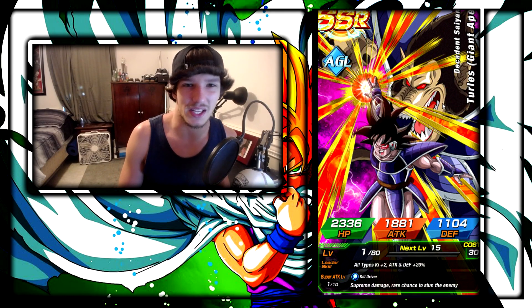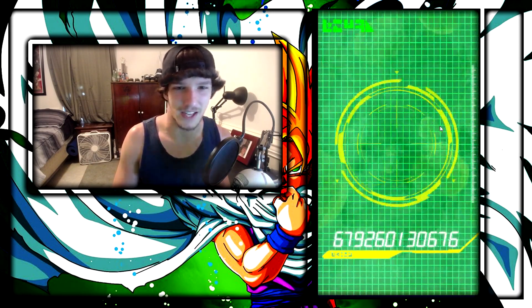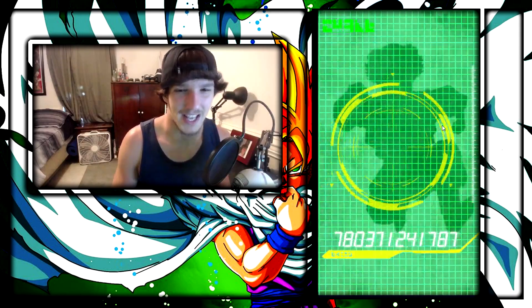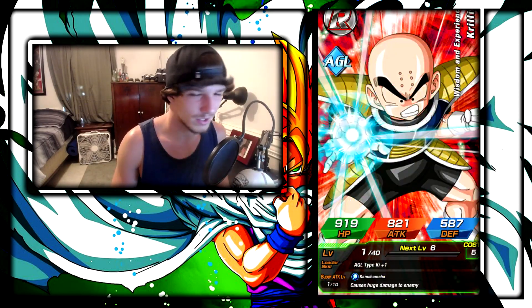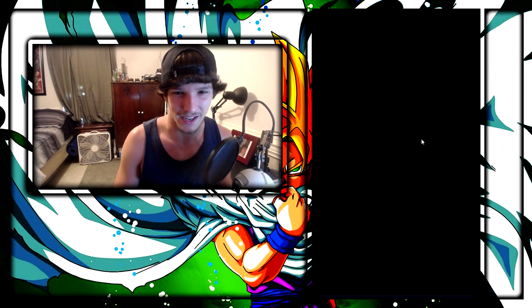There are 10 featured characters in this banner, so the probability of pulling what you want is kind of unlikely. We got a Turles Great Ape, which I'm not complaining about — I think he's pretty good. I've always liked Great Ape teams from featured videos and never had one myself. We also got a featured Zamasu at the end, not complaining at all.